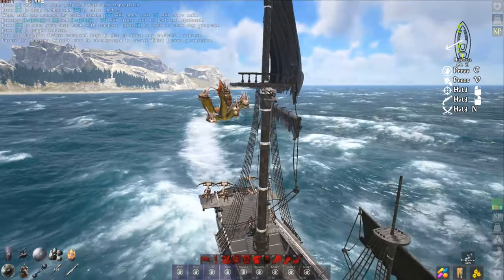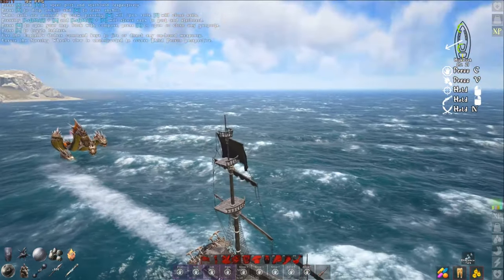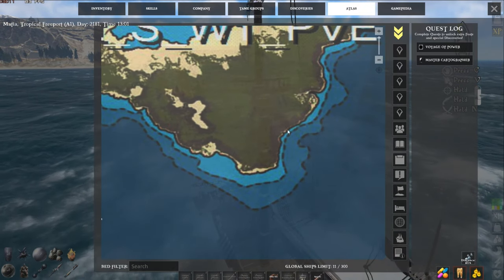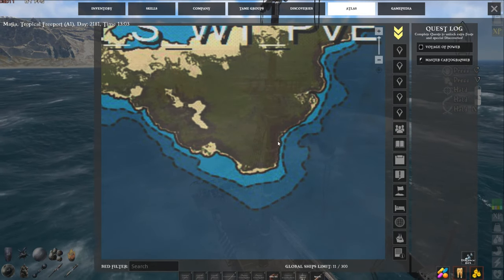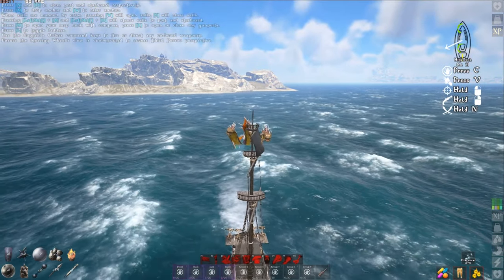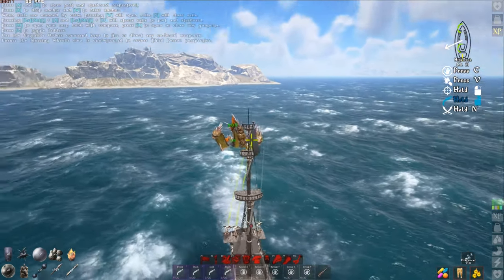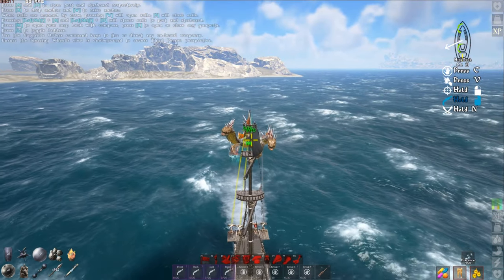I'm shooting it more often than I really need to. If you don't shoot it for about 30 seconds, it's going to de-aggro. The Hydra spawn was right here. I believe the Power Stone Chamber is somewhere around here — we'll confirm that in a minute. This thing does about five knots in the water so you don't want to go too fast.